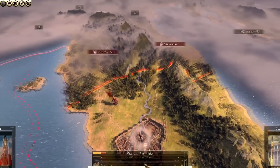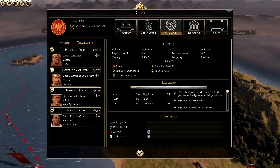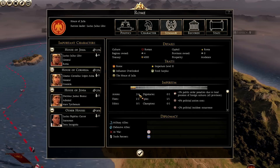Before we get into the whole battle and campaign stuff, I should show you the faction toggle. If you click on the faction emblem it brings up this screen. That's our emblem - house of Julii - and my faction leader is Lucius Julius. The summary page tells us everything: culture Roman, regions owned 4, treasury is 4,000, capital is Rome, provinces owned none because we don't own a full province yet, prosperity is moderate, and our imperium level is 2.